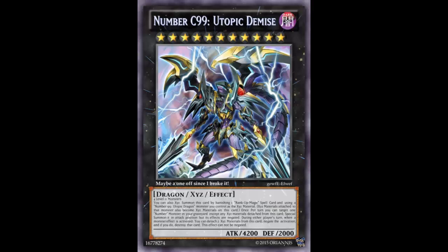All the Xyz materials on Utopic Dragon, including Utopic Dragon itself, become this card's materials. So Utopia has two, then Utopia, then Utopic Dragon — you should end up with four Xyz materials, which is not bad. Once per turn, you can target one Normal Monster in your graveyard except any Xyz materials detached from this card.